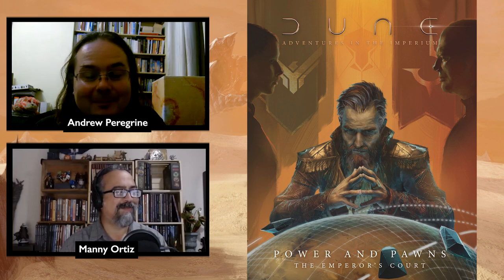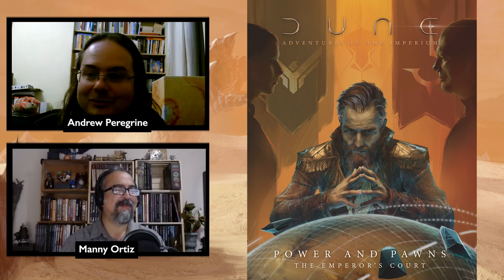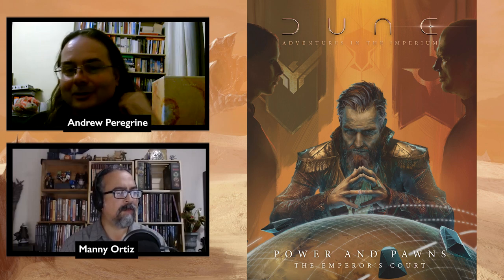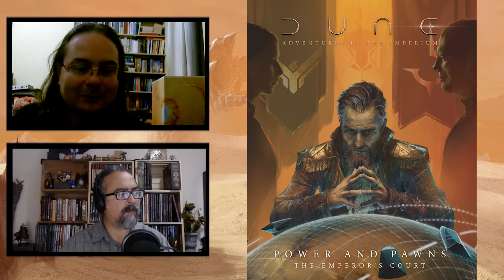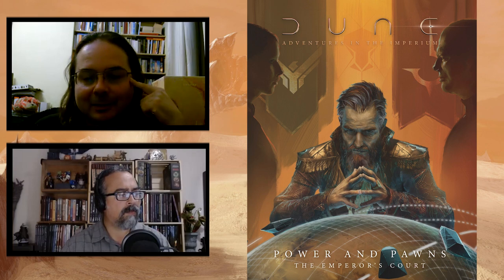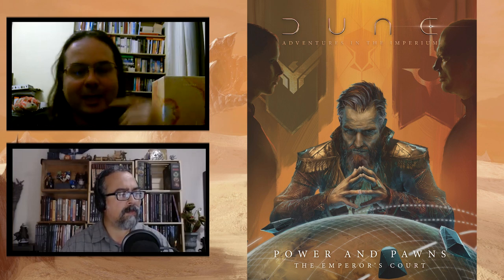The Sardaukar situation is a bit like Order 66 in Star Wars — the soldier is there to help your house, but at any time the Emperor might order them to take everyone out. Same with Tleilaxu Face Dancers, who have loyalties to different factions. Swordmasters are difficult because they go away for four years and come back with an array of abilities. We've adapted everything to make sure these characters fit seamlessly into your campaign.